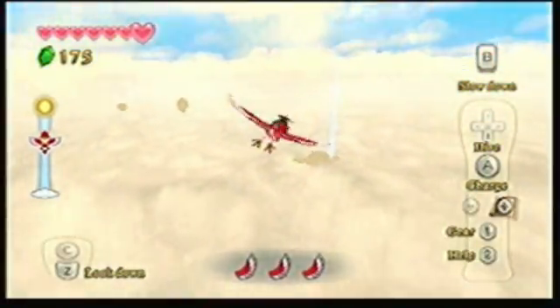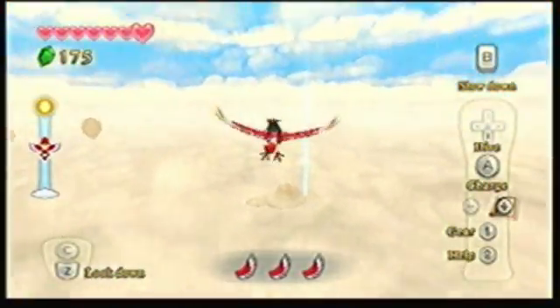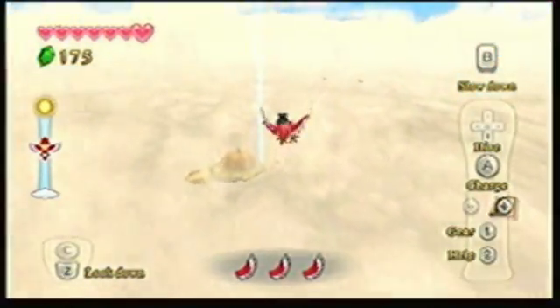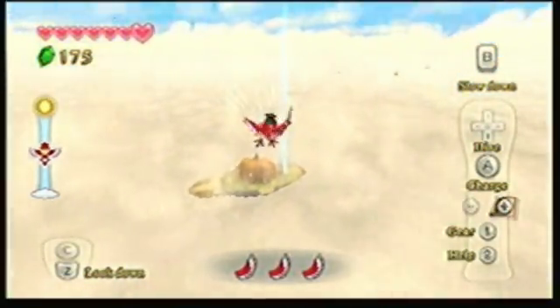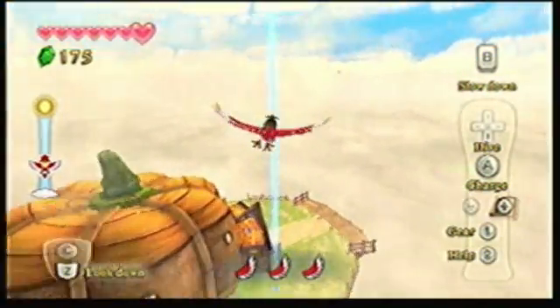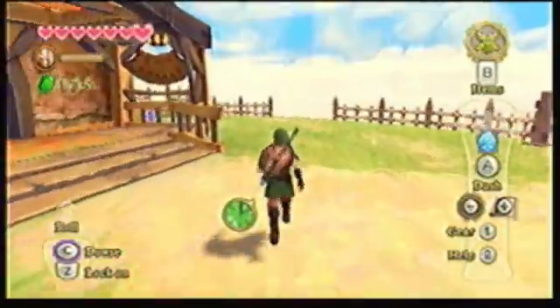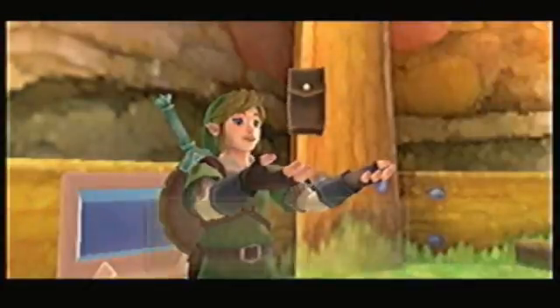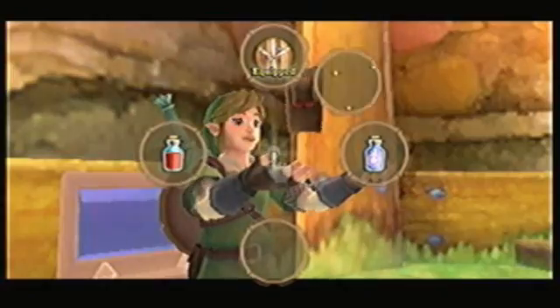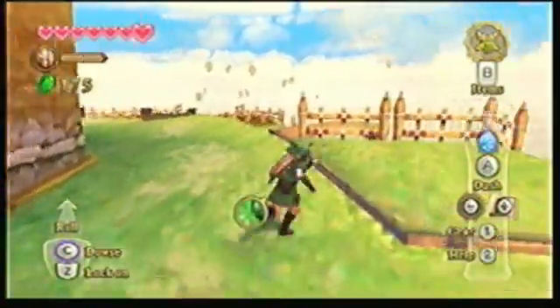I might cut these out later, but I'll probably only go for the goddess cubes that contain heart pieces. So here — yeah, we can get a heart piece here. I remember this one very fondly. It's right here. And then of course there's one here — I think it's an adventure pouch upgrade. Yes it is! So now we have one additional slot in our adventure pouch.